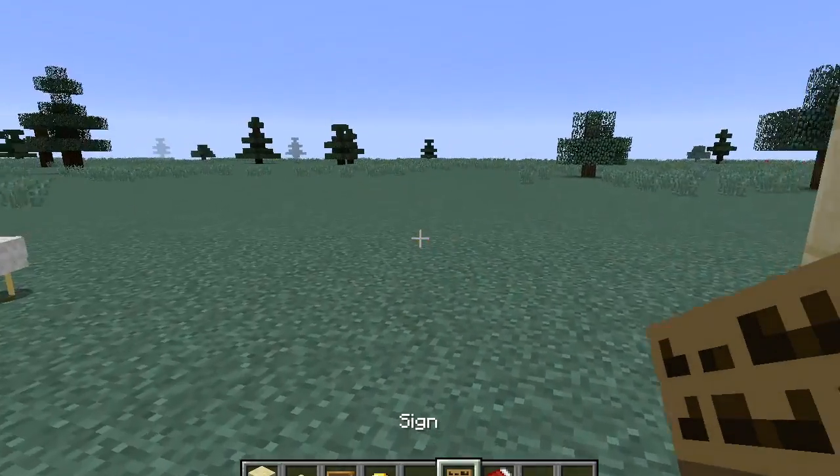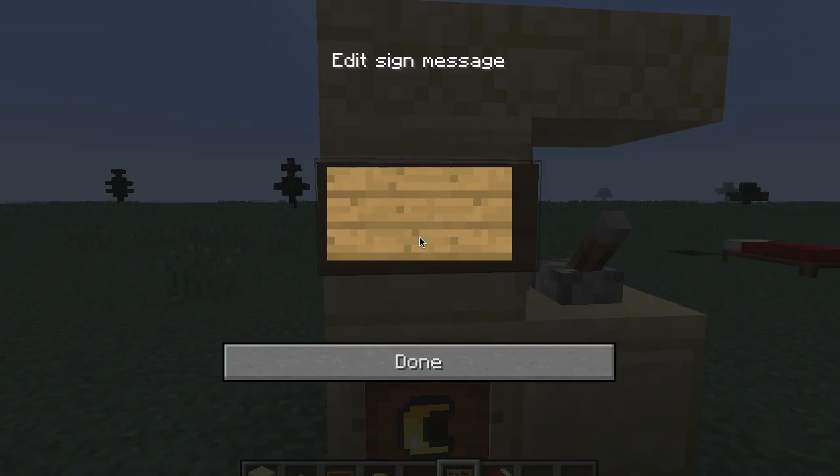Now get the signs, place them on the sides, and type in 'Pac-Man'.